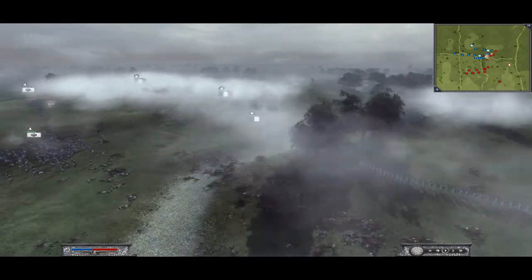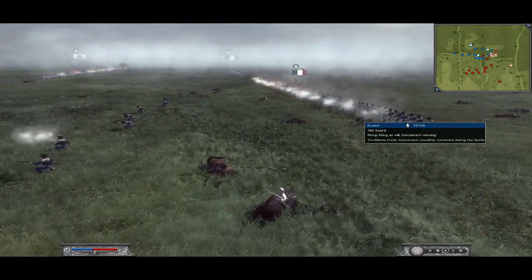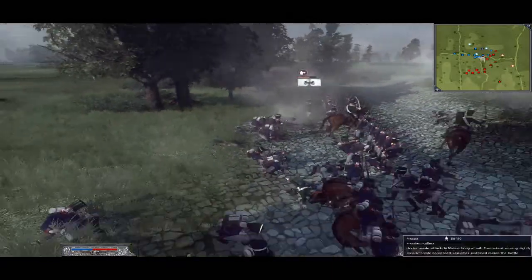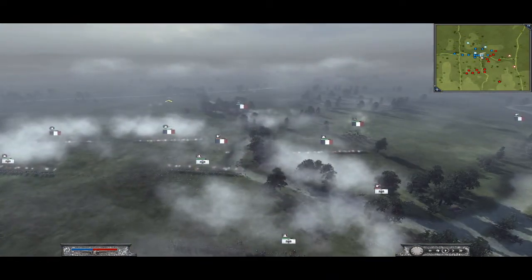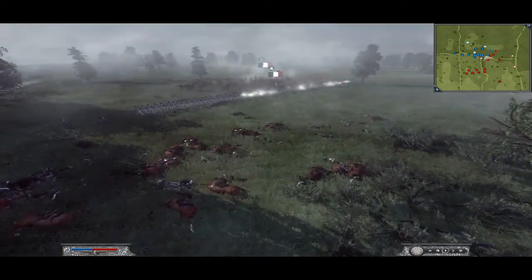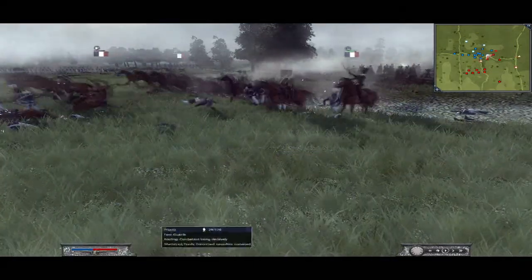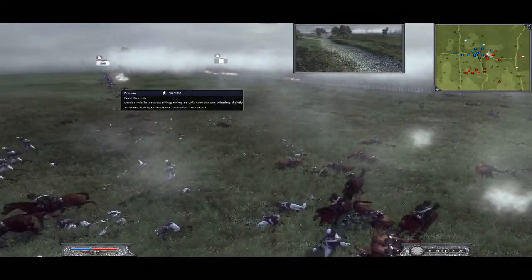His foot guard unit are going to reform up and start shooting again, but my light unit is still there. With my old guards over here, he doesn't really stand too much of a chance. His foot guard unit is going to be shooting at that light unit — not even shooting at my old guards. So really he's going to be shooting at the ground most of the time with the lights in front. I've pulled across my other two cav units — the last two I've got — just to finish off this flank. I should be done by now. I'm going to go in and finish off that foot guard unit.